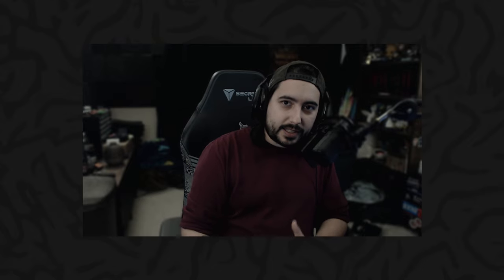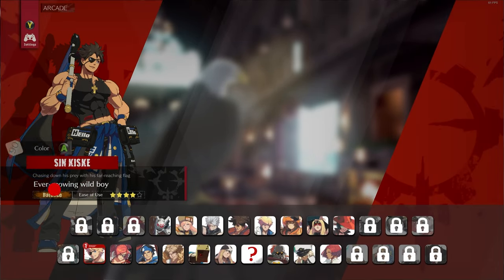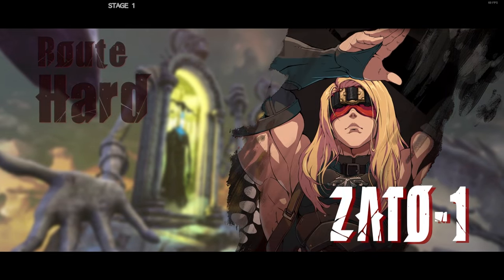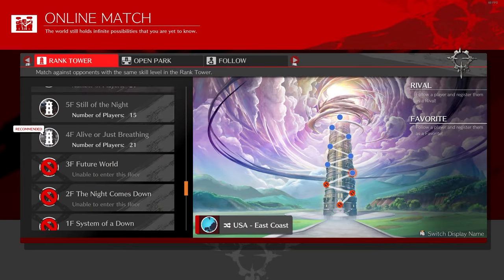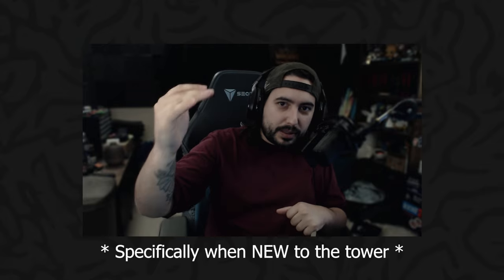Now that you have the inputs all practiced, the next thing I'd recommend before playing against other players is playing story mode or arcade mode, going against bots that will actually fight back. This is what I do in every fighting game I've played — it gives you good practice pressing your buttons with a little more pressure on you. The other fun thing about Guilty Gear is the tower system, kind of like their ranked matches. Guilty Gear will put you at a specific floor and you'll end up plummeting to the very bottom — it's a big wake-up call.